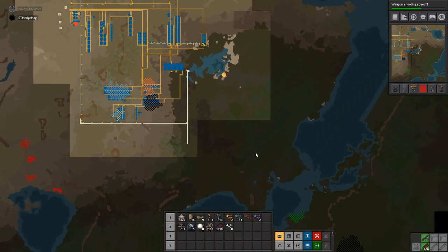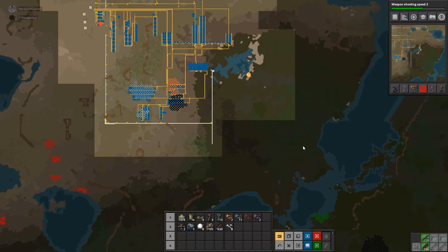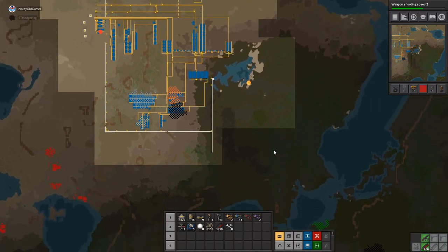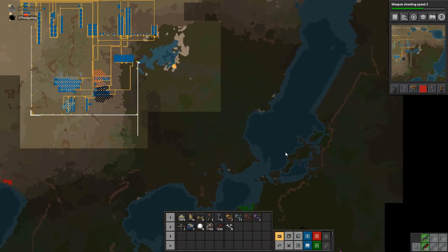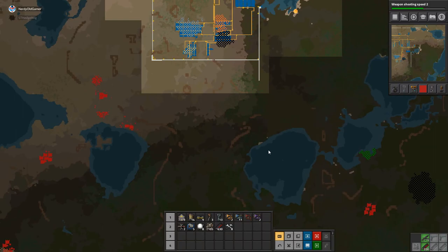You don't happen to know what stack inserters need? No, I don't. Probably red circuits. They need fast inserters, red circuits, green circuits, and fine gears. And the filter inserter requires a normal stack inserter and more electronic circuits. Okay.